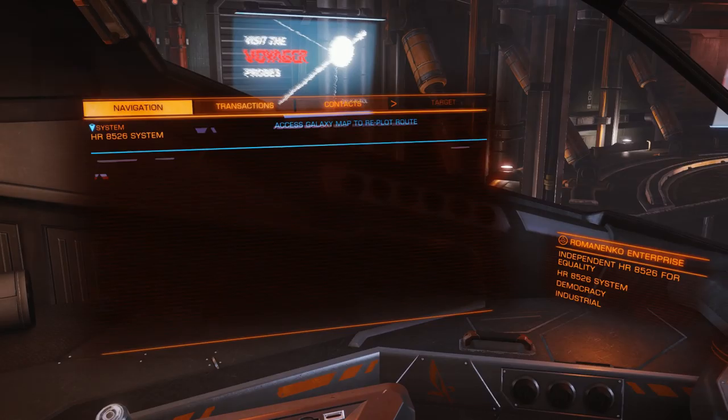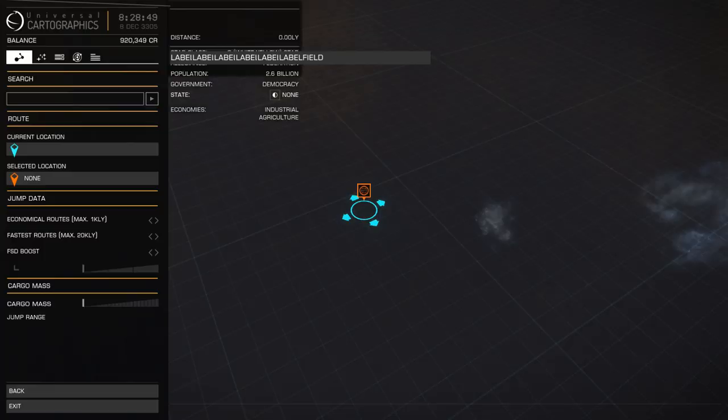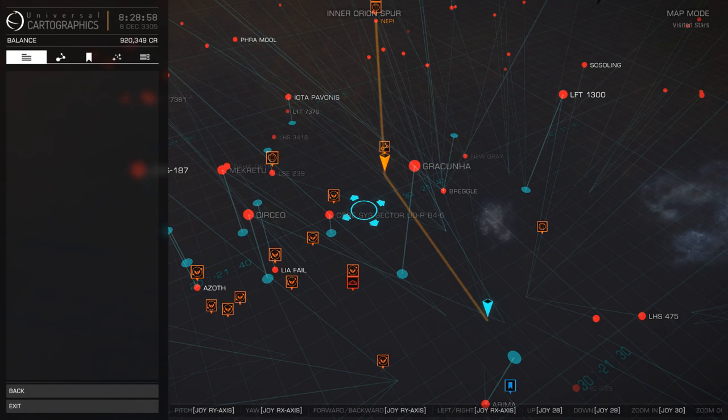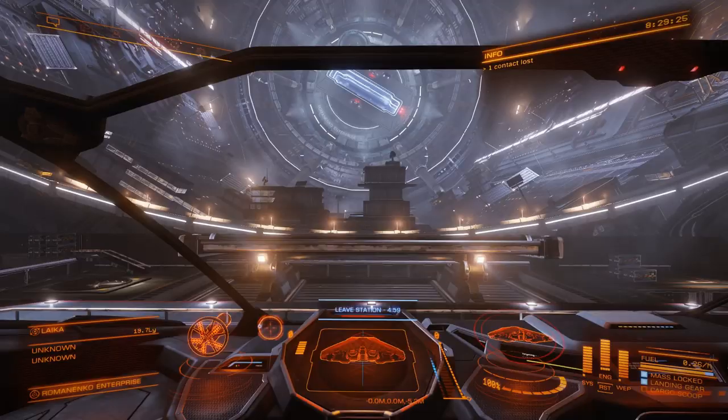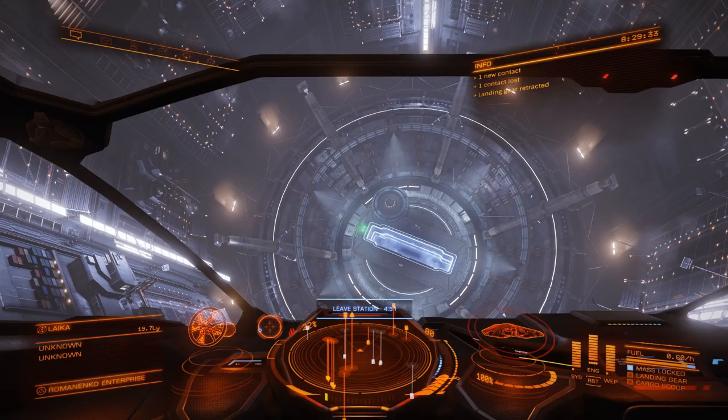My power distribution at the moment isn't optimal — I still need a slight upgrade. Now before we do any mining, there are still a couple of missions I want to complete. These exploring the galaxy missions give me 100k each. If we plot a course, we'd have to jump twice, and you can see my jump range has increased substantially with the upgraded ship. Let's go ahead and do this.